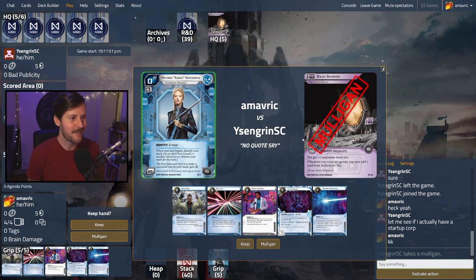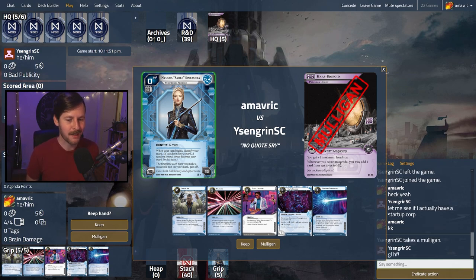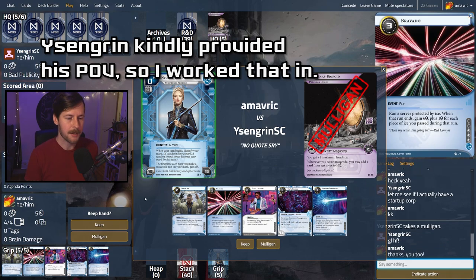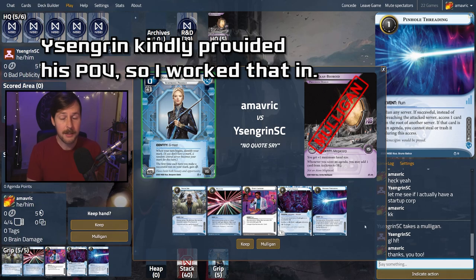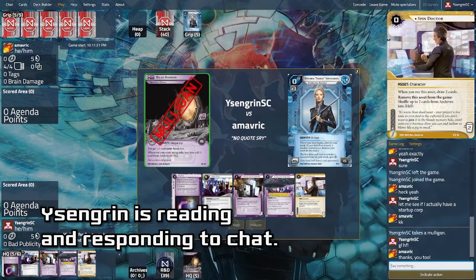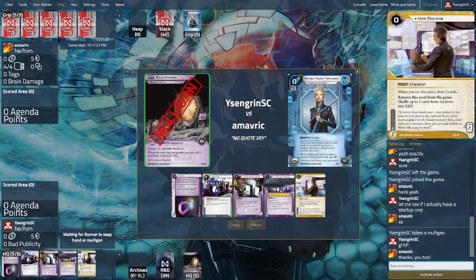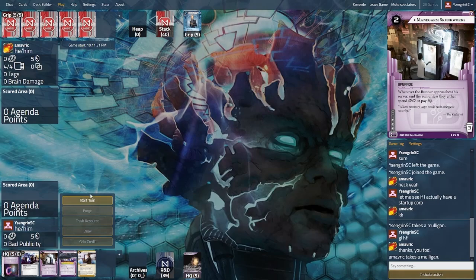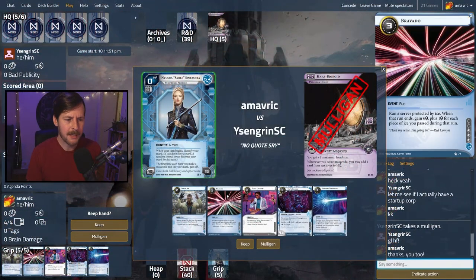All right, playing against more HB — this is Yasengrin SC. You might actually see him on this channel later this week. He's streaming right now, so if you want to see the other side of this game, the link will be in the description at twitch.tv or youtube.com Yasengrin SC. He does great stuff. He's playing startup. Penny Shaver is way too good to give up in my opinion. Metropolitan Grid streamer battle. Amina has really good matchups. It also costs seven credits, which I'm not wild about. Going to take the mulligan.